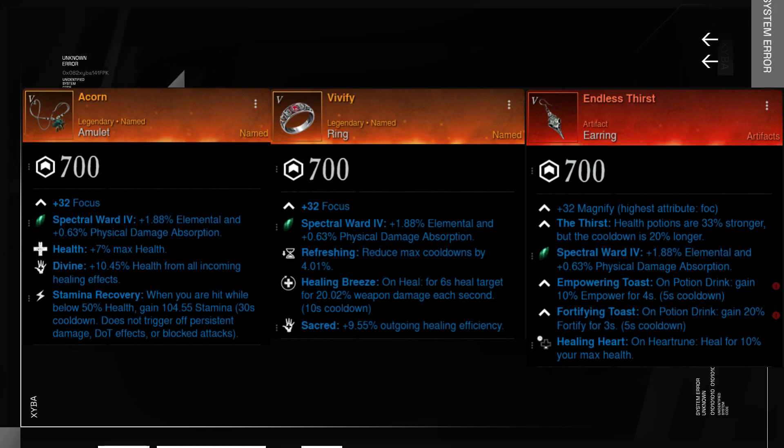As for the ring, I like using Vivify. It has Focus as its attribute and has Refreshing and Healing Breeze as its primary perks. I like taking Sacred as the third perk as this gives us more healing. My favorite jewelry artifact is Endless Thirst — it gives you a big potion drink in a time of need. Usually you do not need to drink one, but when you do, you need a strong one. As a third perk, I like picking Healing Heart as it heals us when we use the heart rune.